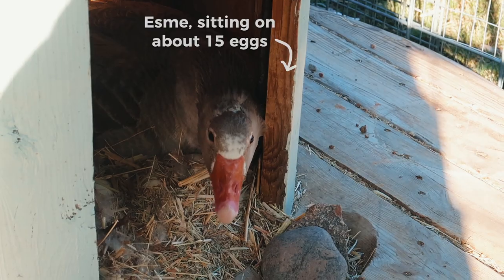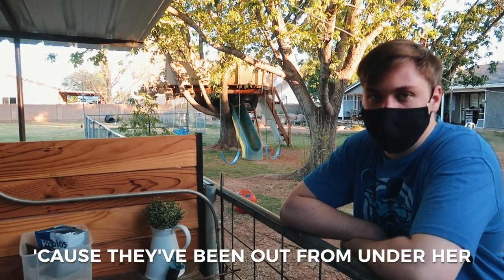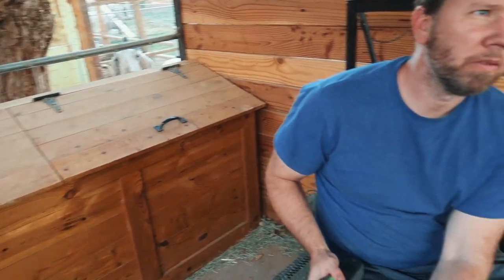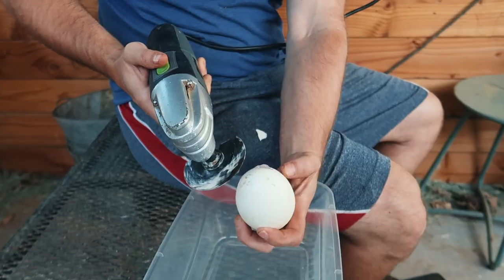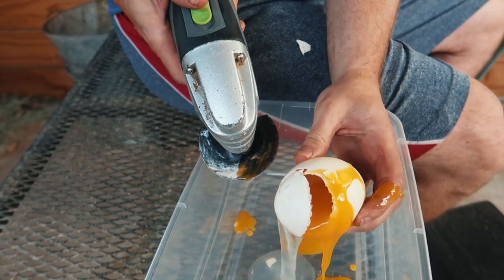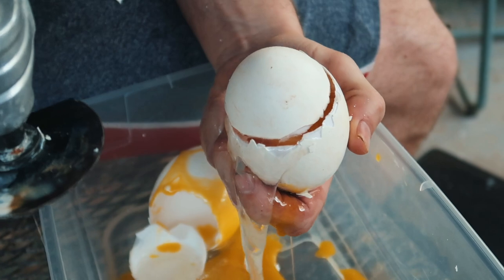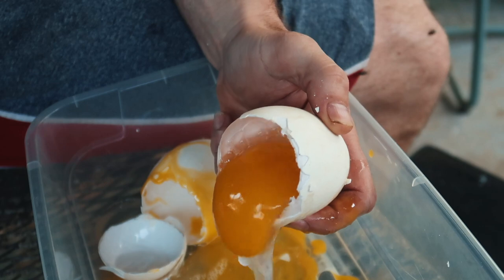Welcome to a fun night on the farm because we are going to crack open Esme's two eggs. There's no chance of them being alive because they've been out from under her for like two weeks — she keeps rejecting them. Kevin has to use the saw because it's way more fun. That's just a regular old egg. Wow, is that the one you could shake? Do the other one.